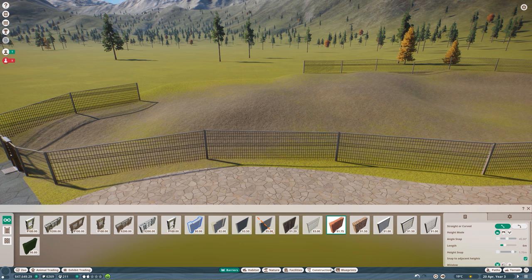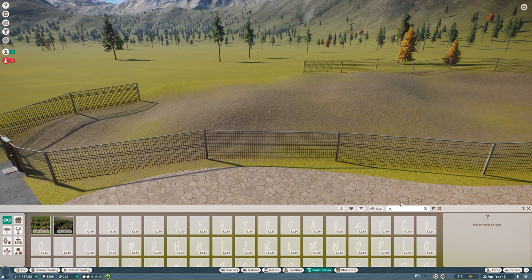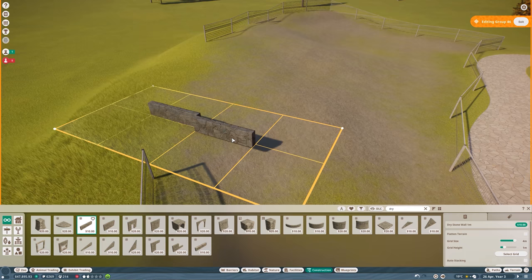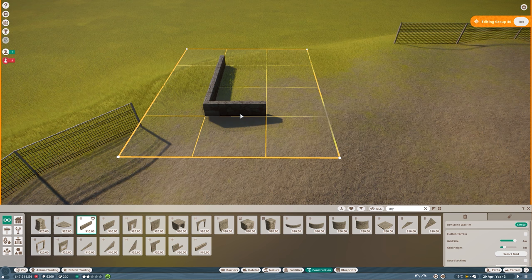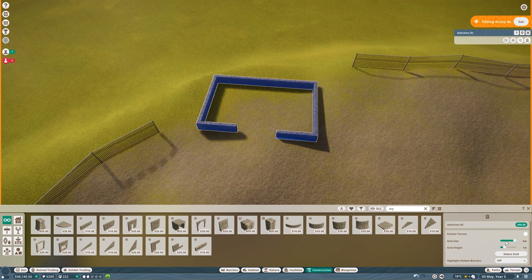Here's our ostrich habitat, and now let's build a lovely shelter for them. They might not technically need it, but I still want to give them one — it would look cool. In my local zoo in Poland in a temperate biome, the ostriches definitely have their own shelter, so I want to give them that here as well.